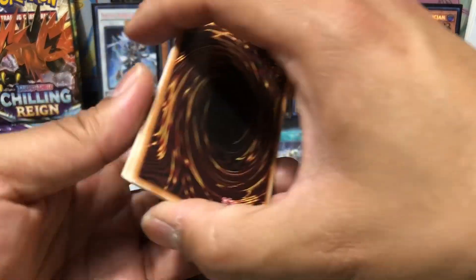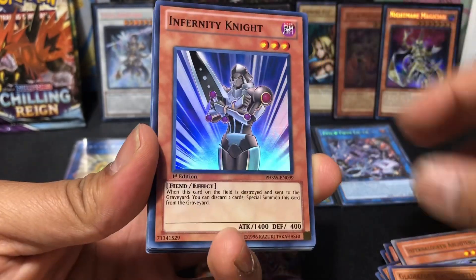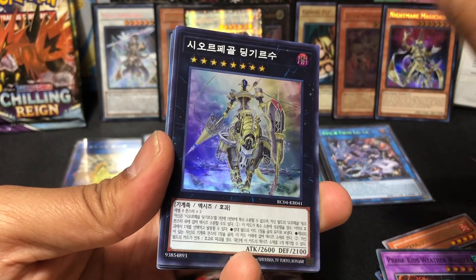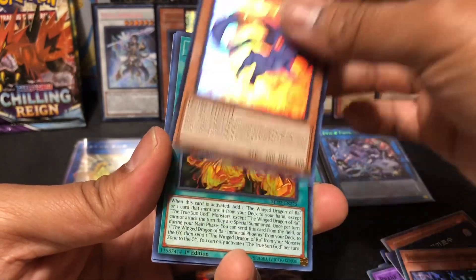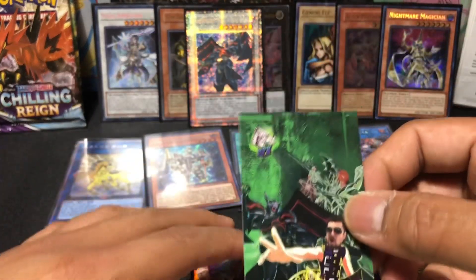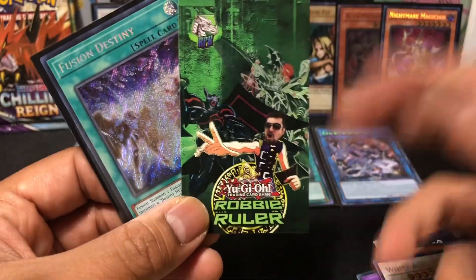This is it — this is where we're going to pull the chase card. I actually ran this card when I used the Arch Green deck. Infernity Night — I'm pretty sure this might be worth something. Guard of the King's Hand. True Sun God. The White Arab. Bahamut. And we end our Robbie Ruler Mystery opening with... another Fusion Destiny.